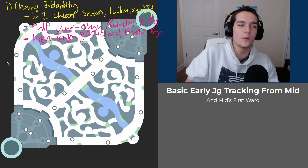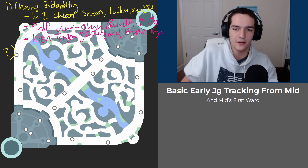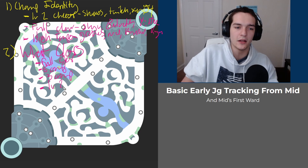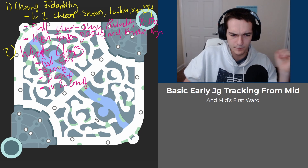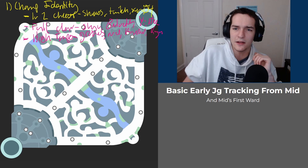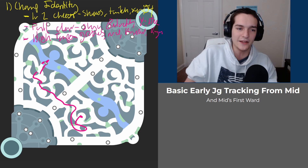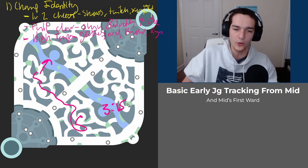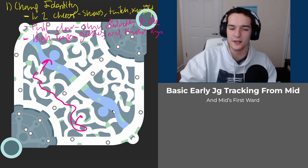Champion identity is the first thing we ask, then we ask what clear is likely. The different first clears are: a full clear, a five camp, a three camp, and a level two gank. A full clear is when they start one of their buffs and do all their camps — these end around 3:15 to 3:30 depending on the champion and how well they clear.